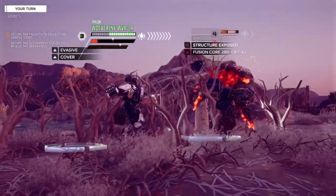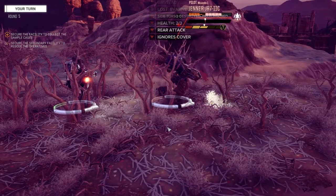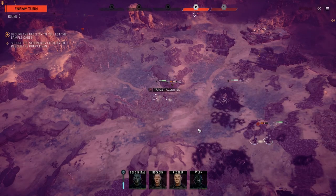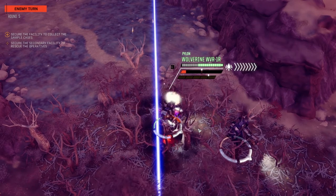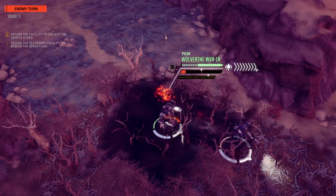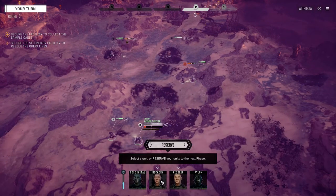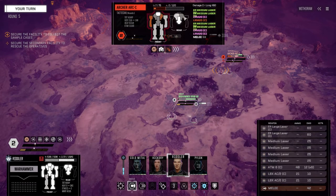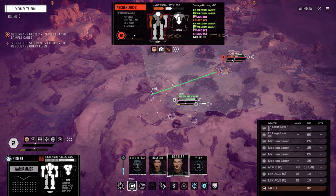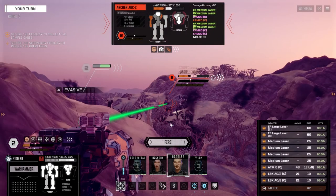Alright, dealing some damage to this guy now. He thinks he can just stand there and not be a part of the fight — we'll show him. Now I should have plus two more evasion because it's supposed to last for two turns. So how much does this Archer have in his back? Nothing on the front either. Wow, nothing — this chassis is like a Hunchback. We're just going to walk over here, get our stability back, and hopefully deal the death blow to this guy.